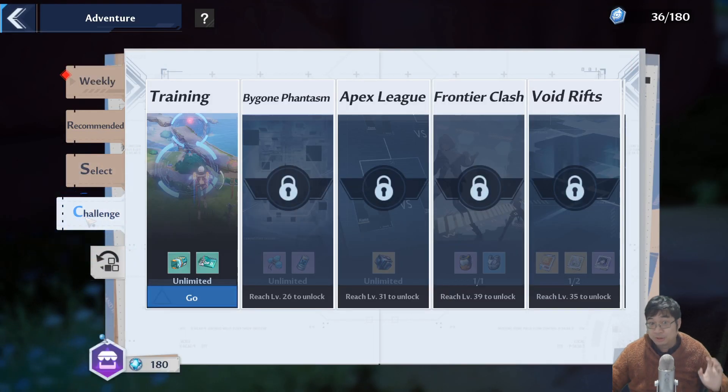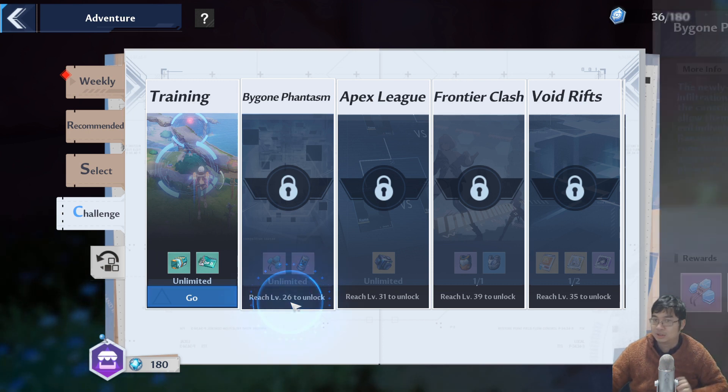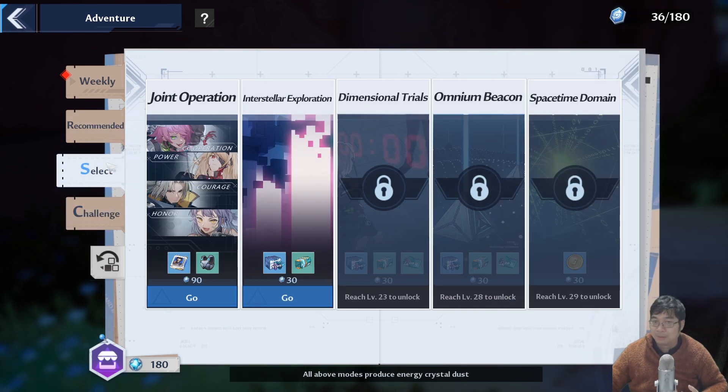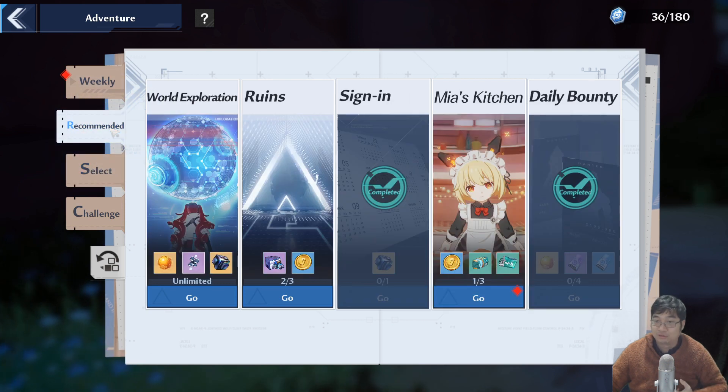Coming over to challenge, there is a Bygone Fetism mode. It looks like you need to be level 26 to unlock it, which will likely be around day three of the game. Once unlocked, clearing levels will reward at least 50 or even 100 dark crystals each. There are hundreds of levels, so you'll be getting a lot of dark crystals this way. I'm currently on day two so it's not yet unlocked.